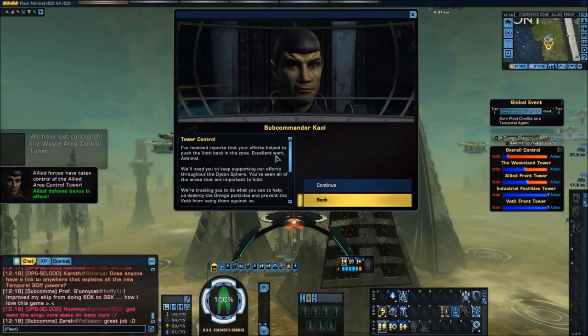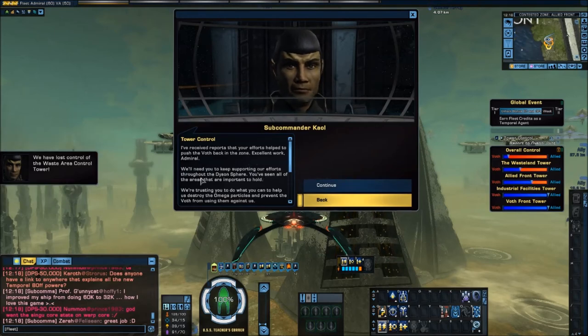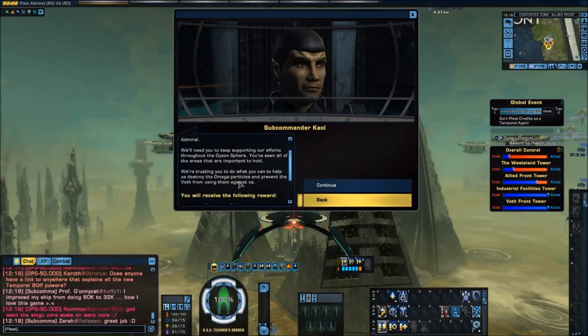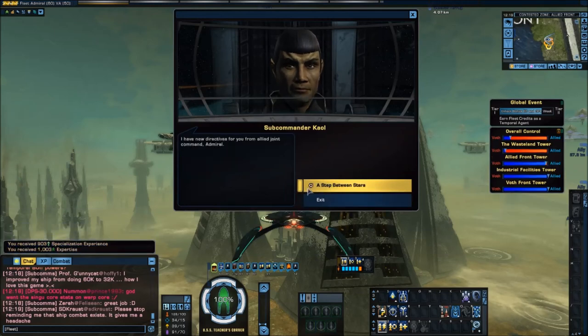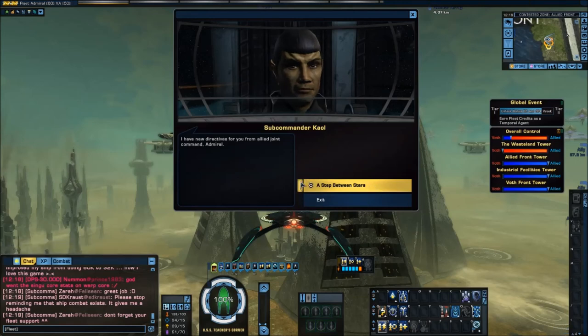I've received reports that your efforts helped to push the Voth back in the zone. Excellent work, Admiral — we'll need you to keep supporting our efforts throughout the Dyson Sphere. You've seen all the areas that are important to hold; we're trusting you to help destroy the Omega Particles and prevent the Voth from using them against us. That finishes Tower Control. Our next mission is A Step Between Stars with Admiral Tuvok — join me next time!